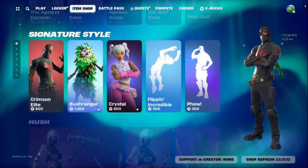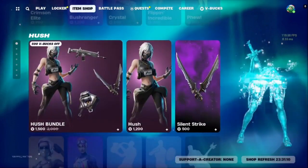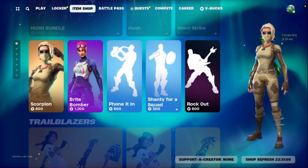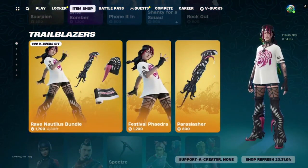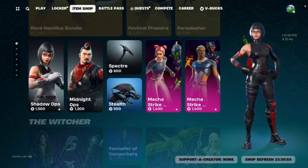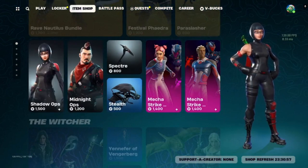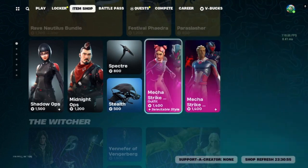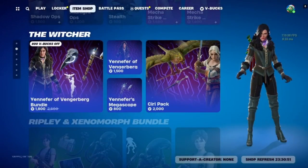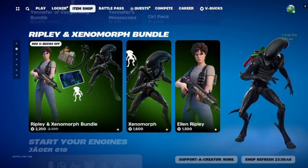We got Trims and Elite Bush Ranger, Crystal Hush Bundle, Scorpion, Bright Bomber, Rave Nautilus Bundle, Shadow Ops, Midnight Ops, Mech Strike — looks like both of them are Mech Strike — we got Witcher, Yuniver, Siri Ripley, and Xenomorph.